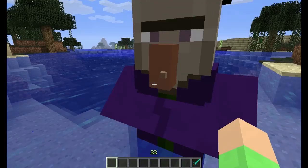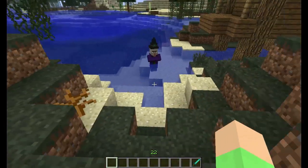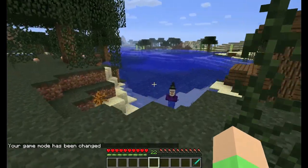She also has this wart thing on her nose, though you can't see it there. So now I am going to try and kill her. She uses a ranged attack like potions — a splash potion of poison and also instant damage.